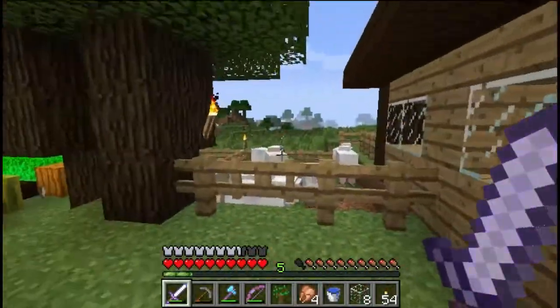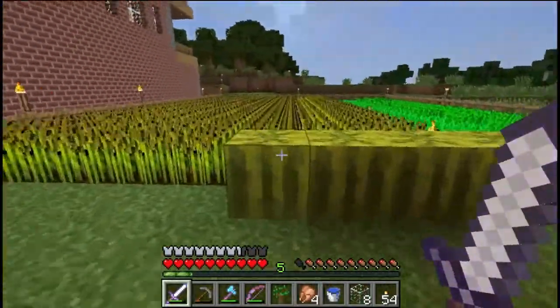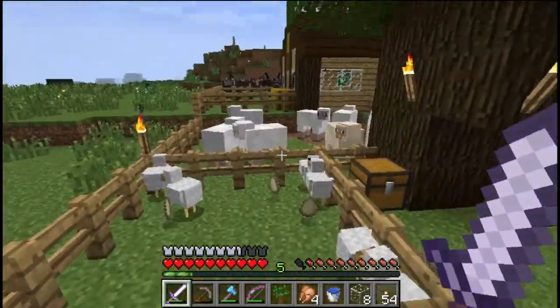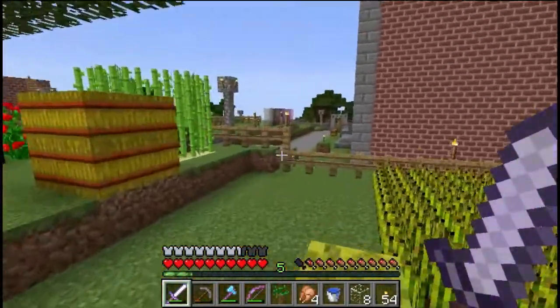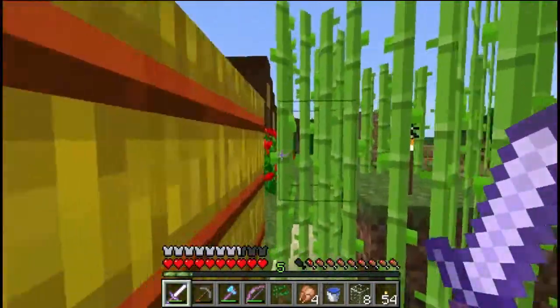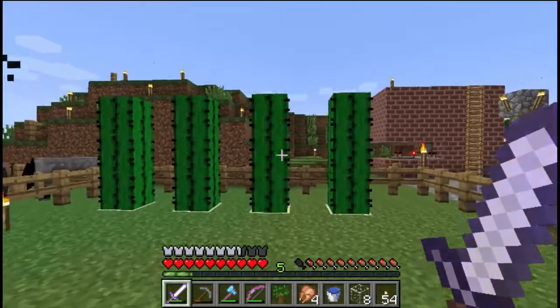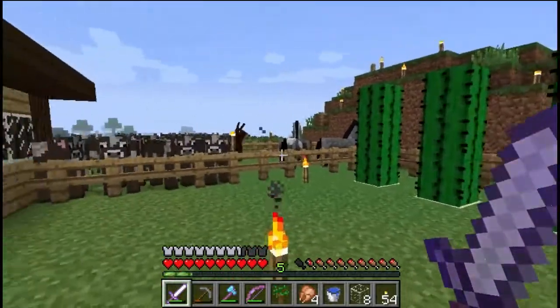This is my little farmhouse, this is my little farm. My little farm is full of things — full of chickens, full of sheep. We've got some sugarcane on the go there. Found a desert the other day, so I've got some cactus growing for green dye.